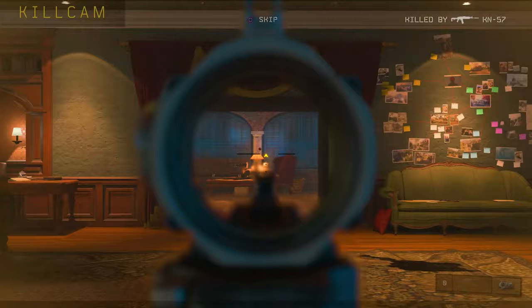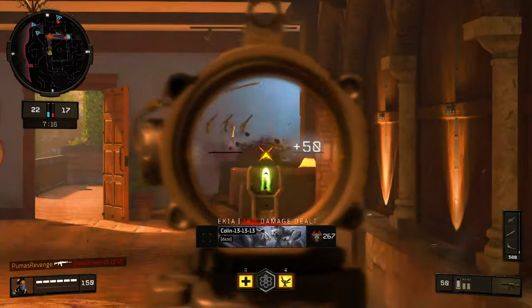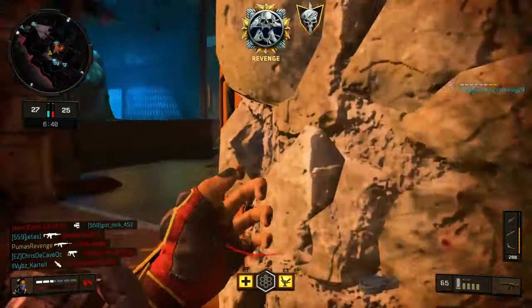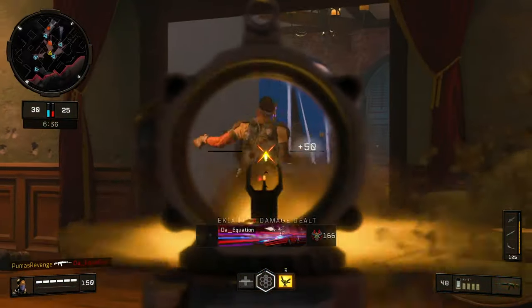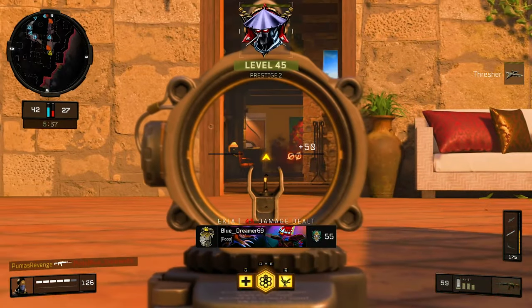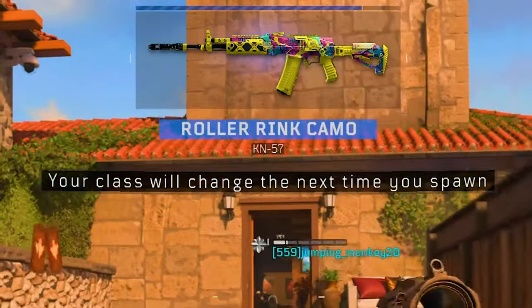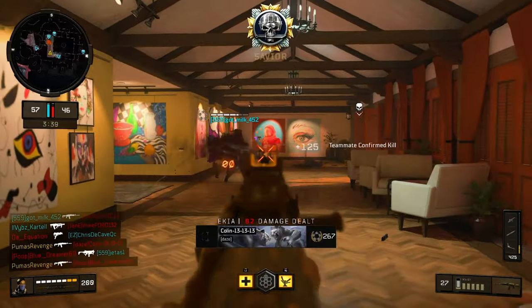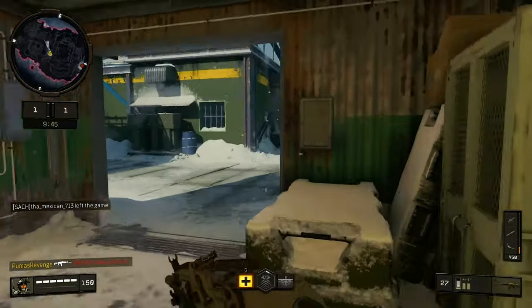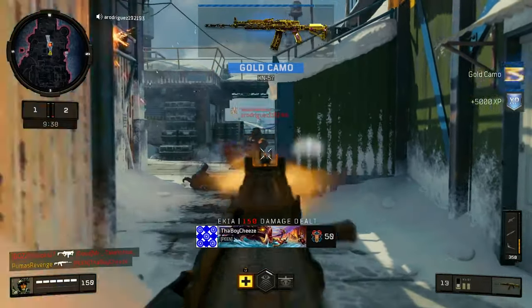There was a dude lined up — why would you do that? Get him, let's go. One more. Did I get it? Oh, that didn't count. Did I get it? Let's go! Change class. Might be able to get gold in this game. Got two. There you go — there's one. There's the gold camo. Let's go!